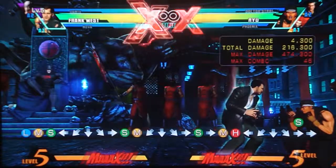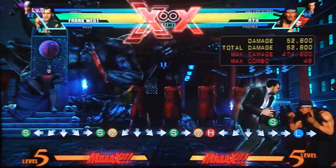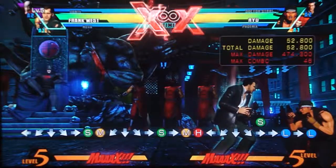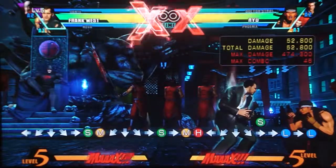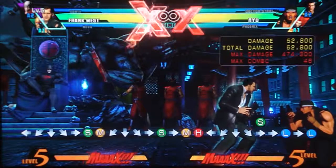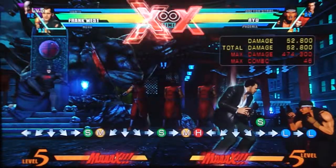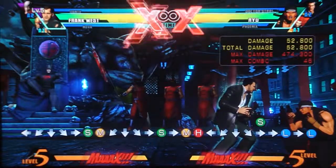Alright, now he's level 5. As you can see, he's glowing. He now has a 10% damage boost to every single move he does — his standing light normally does 48,000 damage, and it just did 52,800. That's really all that changes — all of his normals and moves are still the same as level 4, he just does more damage. One important thing: each time he levels up he gets back a portion of his red health. So that's basically all of Frank's leveling up stuff in a nutshell.